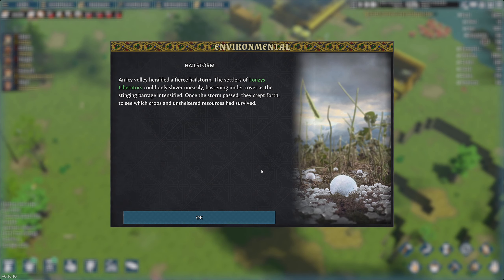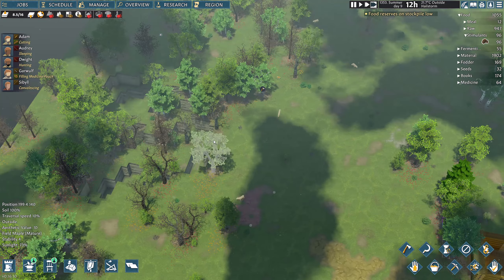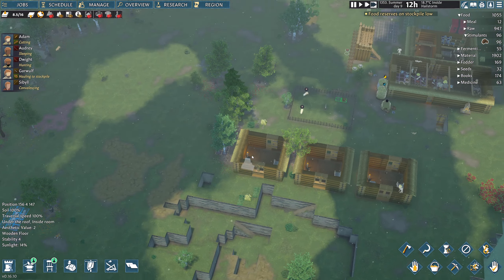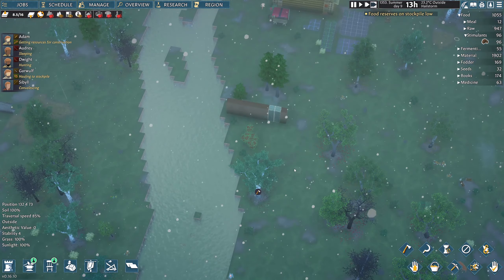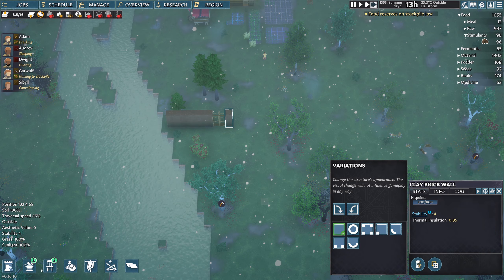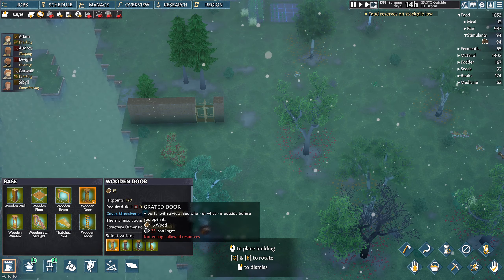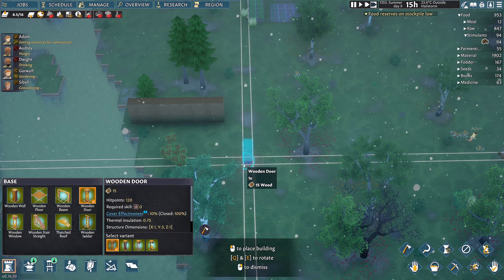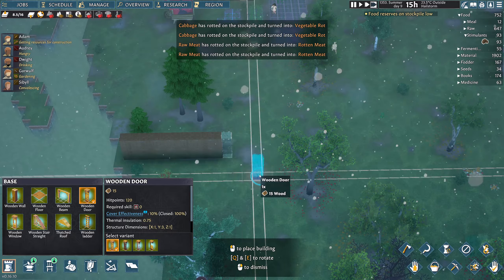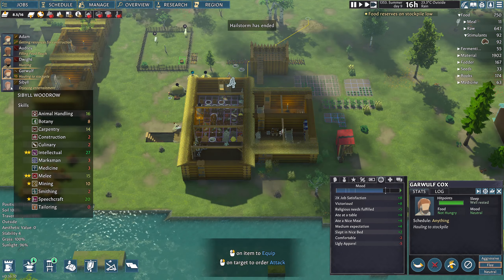We're being hit by a hailstorm - an icy volley heralded a fierce hailstorm and the settlers could only shiver uneasily. I think we have clothing. Why is there a hailstorm in the middle of summer? I don't know whether it's worth getting loads of traps up early since you can move them anyway, or just make sure the walls are put up as these bake. I think the hail is lagging me up a little bit. I'm going to go ahead and get a grated door - that takes iron - actually we can't do solid doors right now. Let's check everyone's mood - Adam's looking good, Audrey's good, Garwolf's good, Sybil is okay.